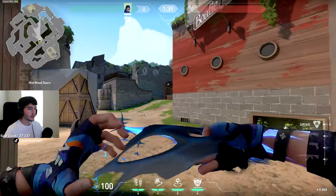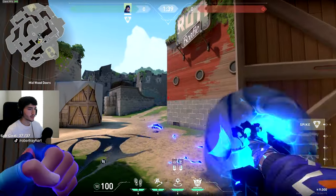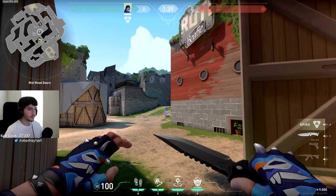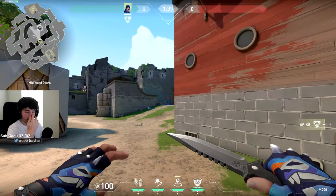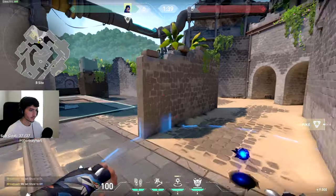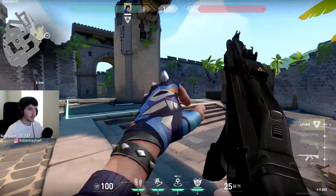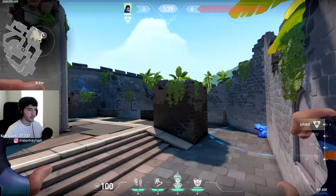This next one's pretty cool. Maybe drop a footstep or two to really sell that you guys are doing a mid push. Just get in the corner and then aim at the graffiti on this wall. It's going to take you all the way through to the back of B site. And as it's traveling, activate your footsteps to get the people on site looking mid. Then TP.